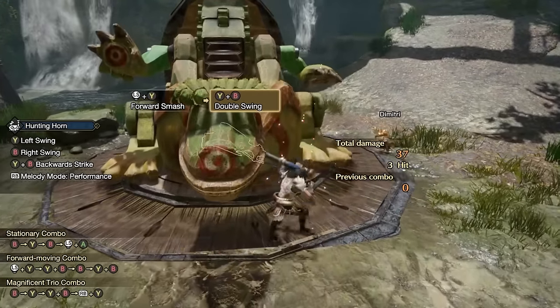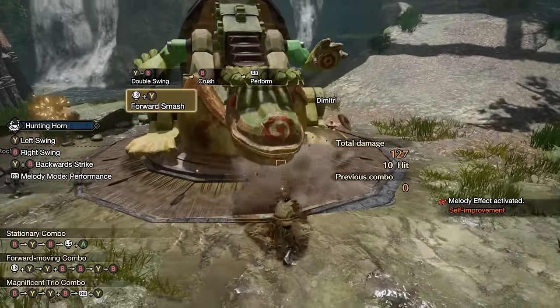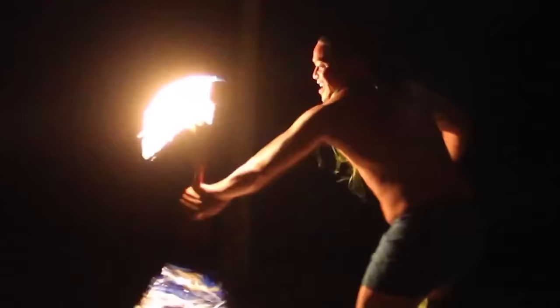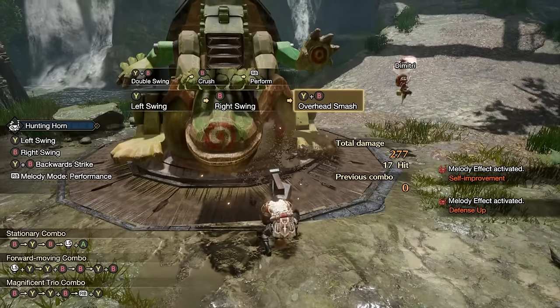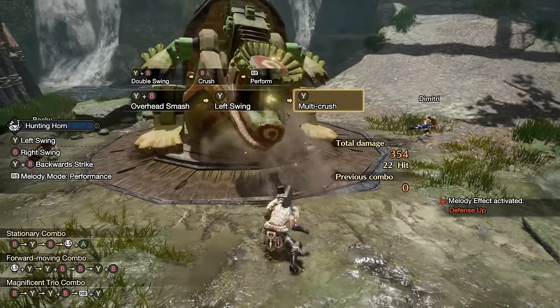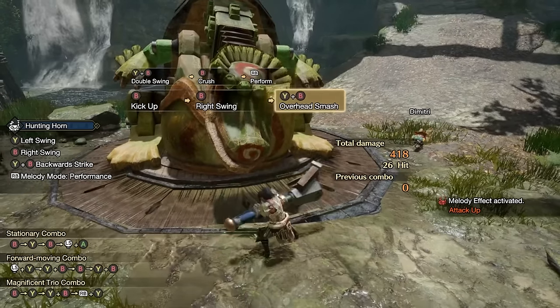When we talk about the hunting horn in Rise, it just feels like what many people in my community call blunt dull blades. The moveset for hunting horn in Rise is a double-edged sword — they did a great job of making the moves flow seamlessly from one to another, but it just doesn't fit right with the hunting horn. This is supposed to be an unga-bunga musical brother of the hammer. Every time I played hunting horn in Rise I felt like one of those fire dancers jumping and spinning, but for some reason doing it with a heavy impact weapon like it was a paperweight.